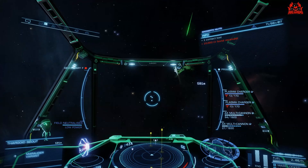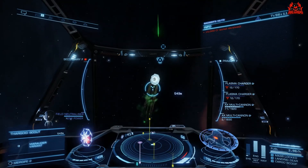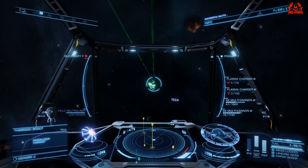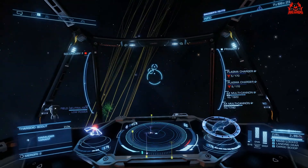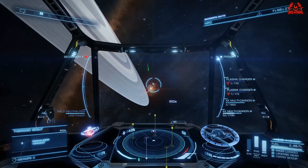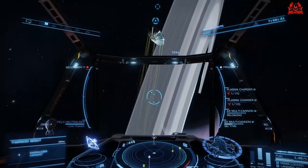If you hunt Thargoids then you'll know all about caustic damage - the Thargoid weapon that will get you in the end. You can dodge laser fire, you can evade Thargons and blast them with your flak cannon, but once touched by this icy green finger from the Thargoids, you might think there's not an awful lot coming back from it. But you'd be wrong - we're gonna deal with caustic damage.